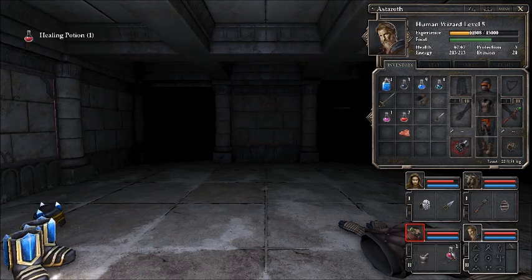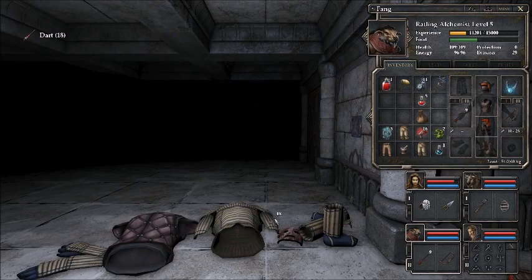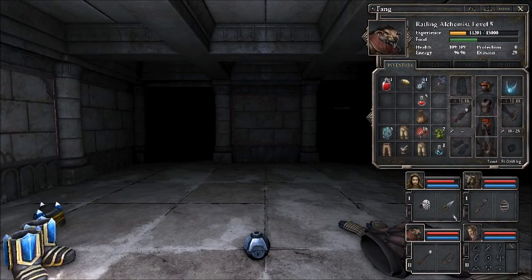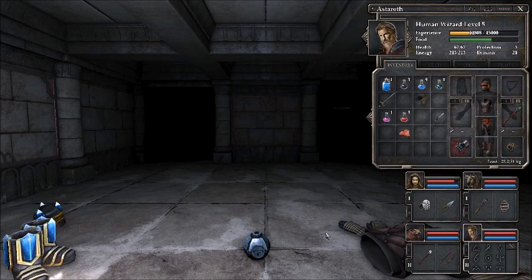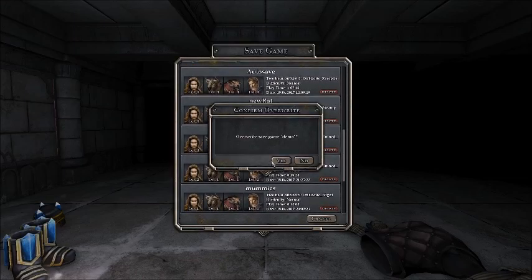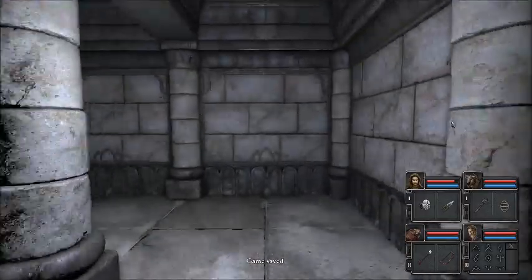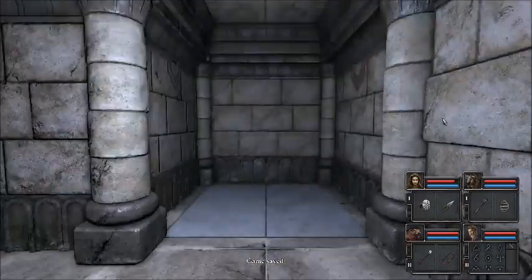He's got loads of blue ones. What is it that he can't carry? It's these bombs, isn't it? He doesn't need these darts, to be honest. That's perfect. We'll do a save on that. So we're obviously going to go in this direction — it's difficult to know whether this is the right direction or not.